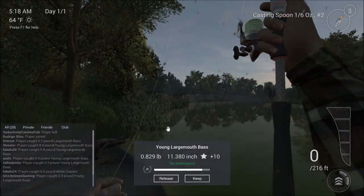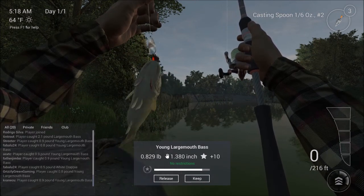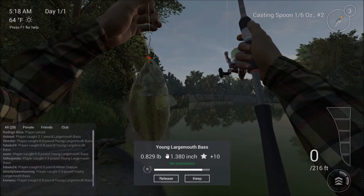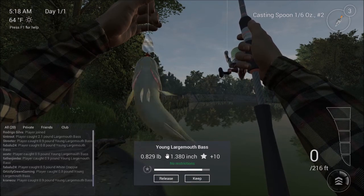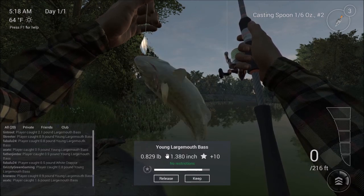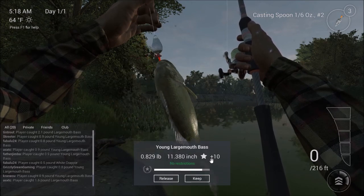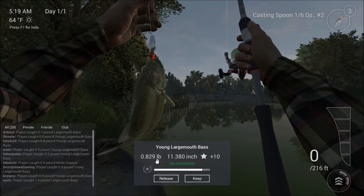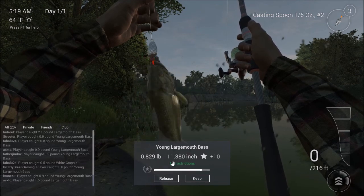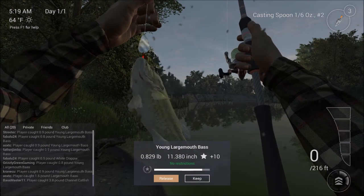I caught one right at the last minute and it's a young largemouth bass. He grabbed it, you snagged it, and that one snag brought him all the way in. I've got the proper license, no restrictions. He's 10 experience, 11 inches, and 0.8 pounds — a decent-sized young largemouth, caught with level 3 gear. So it's completely possible. Let's try it again — we're going to send it right back there and try to catch an adult one this time.